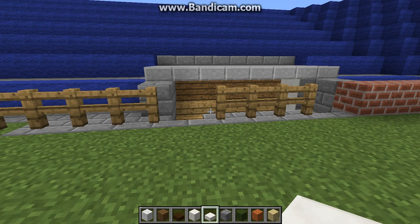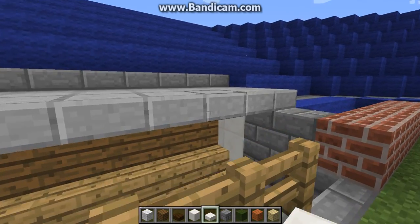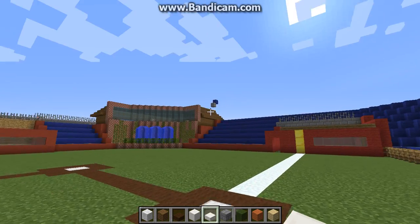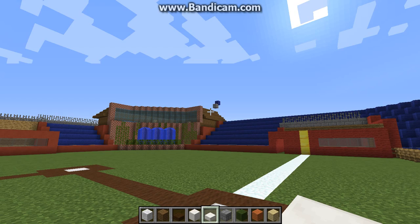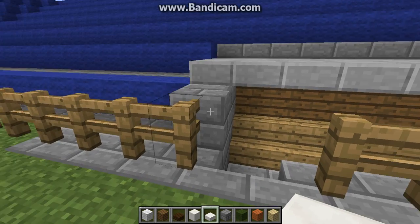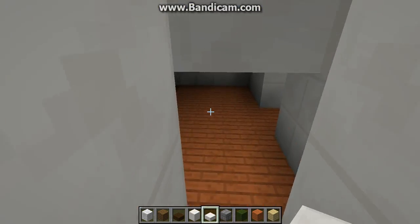Hey guys, what is up? It is Finn here, and today we are playing some more Minecraft Let's Build a Baseball Stadium. We made some progress, finished the first level of seats finally. As you can see up there, I'm going to use that as a guide for the second deck. I think we're going to have three decks, definitely at least two. But in this episode, we are going to be working on the locker room and the batting cages.